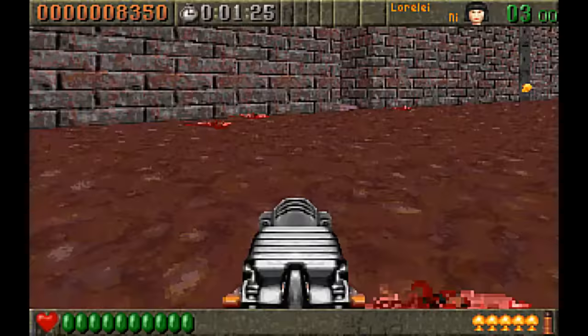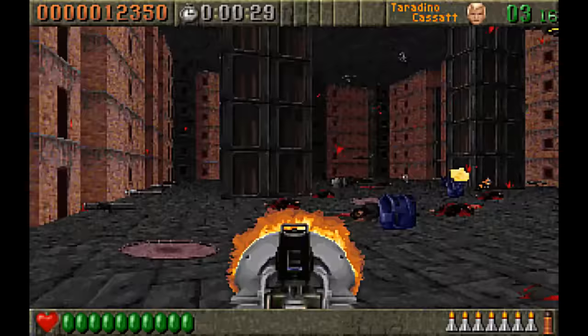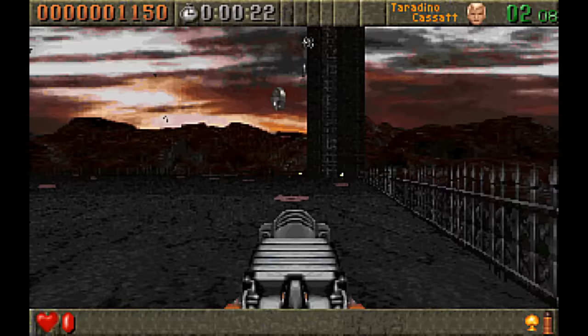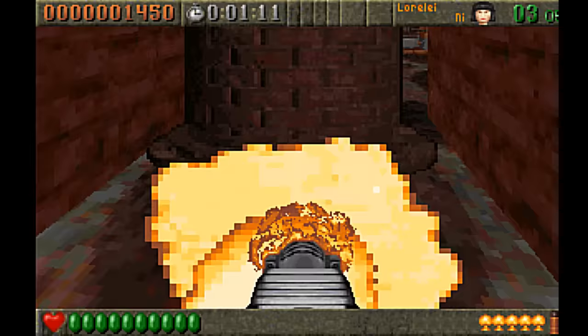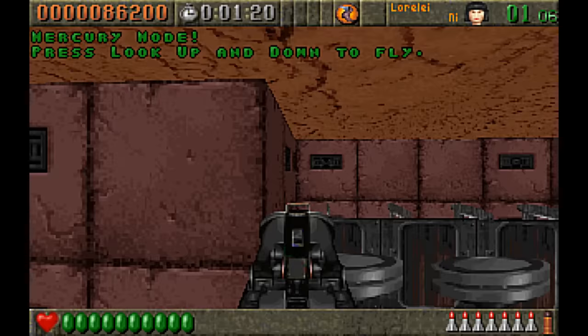Dotted around levels were jump pads, which other than allowing for hilarious airborne shootouts and the ability to land on and crush people, could send you careering off a cliff if you weren't careful. But when jump pads weren't available, there was the Fire Bomb — a weapon that sent out mushroom clouds in an X formation, but which also thrust you high into the sky when pointed down. Paired with the Asbestos Jacket, this allowed you to go into all manner of places unharmed. In fact, it was actually necessary to finish the last level of the game, unless you had the Mercury flying mode.